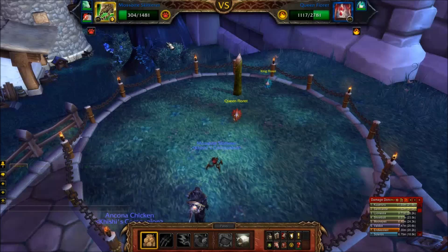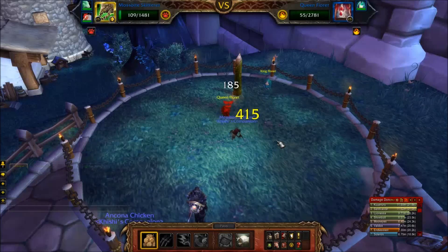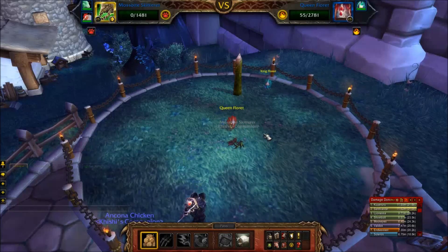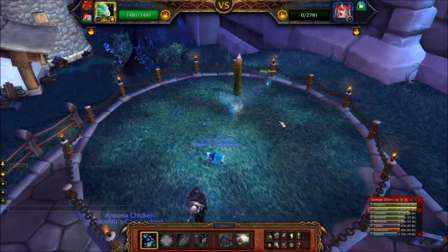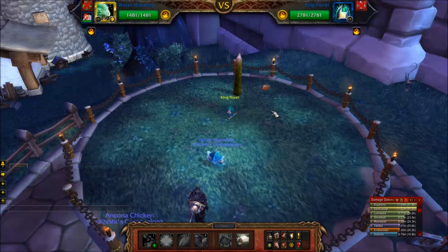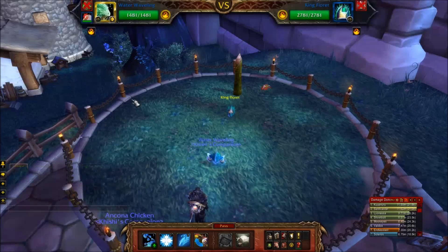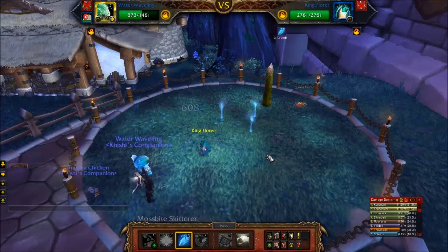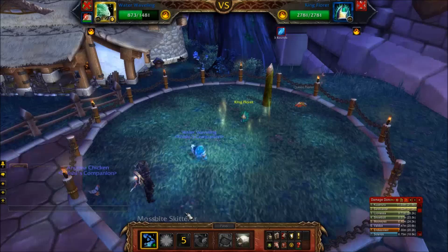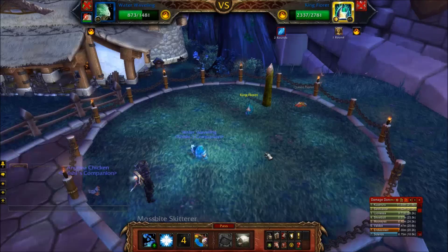Alright, that didn't take long. What I've chosen for the second attempt is Mossbite Skitter. I'll use Gnaw, which deals extra damage if the user goes first — which I will, because my speed stat is higher than theirs, I think 260 for one of them. And I think I'll use Ravage if I can actually get a kill in. You can get this guy from Shadow Moon Valley in Draenor.